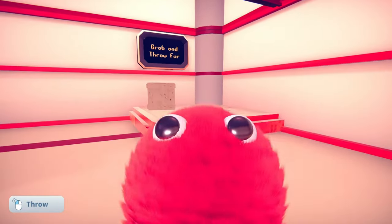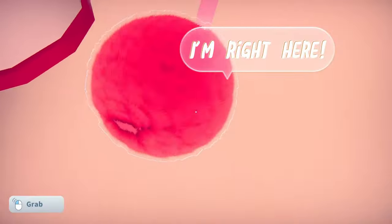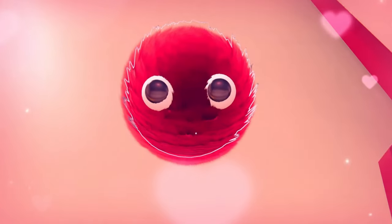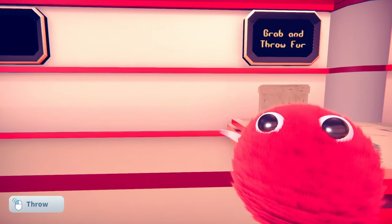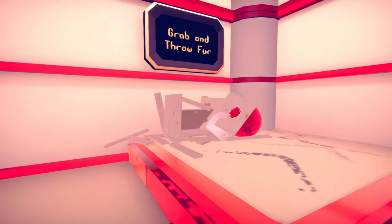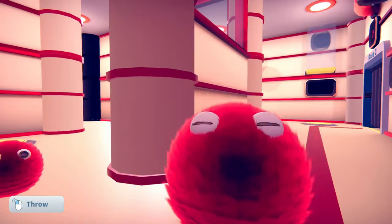Okay, I'm gonna try to- wait a minute. Where'd you go? I'm in love with this little game, and it's so cute! Look at him! Oh my goodness! Okay, where am I throwing you? I'm sorry. Grab and throw- Weeeeeee! It is adorable!